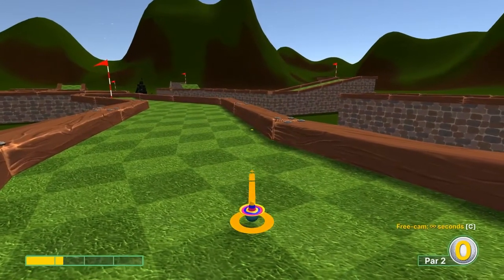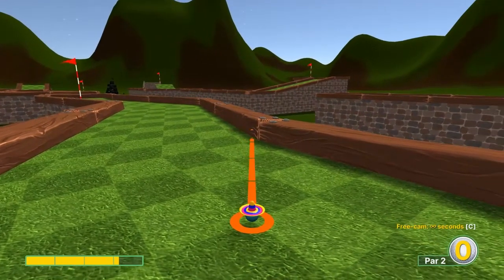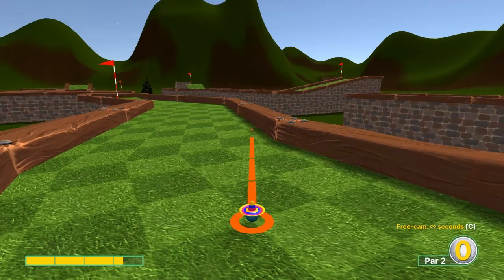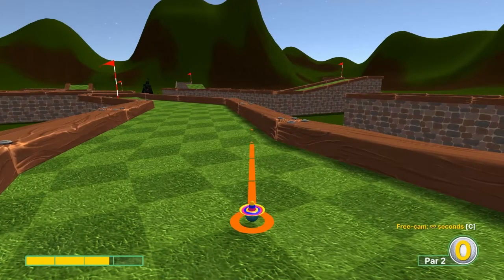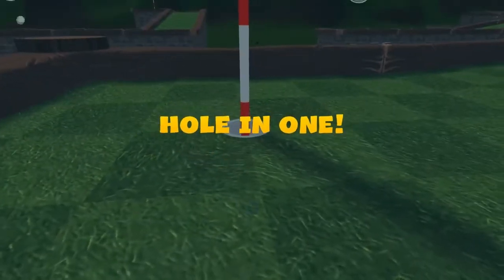Number one: the second half light square here, past this crack in the wall. We're going to go just right at the top right corner of that square at 2.8 speed for a hole in one.